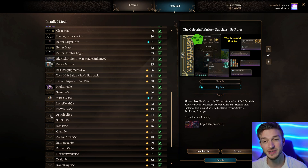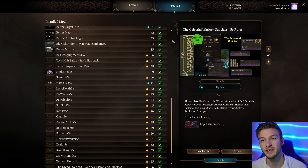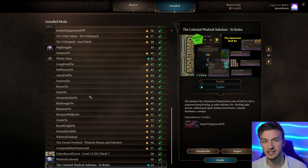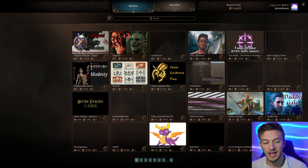Some mods don't have any images in the mod manager — this means they were installed from Nexus Mods using the Baldur's Gate 3 external mod manager. If you're having issues with these mods, it works best to use the external mod manager to delete them, save it, and then export it into your game file. I'll be doing a future guide on how to use that.